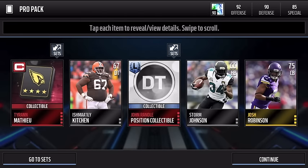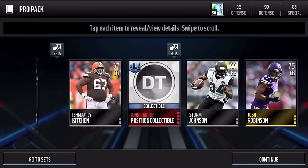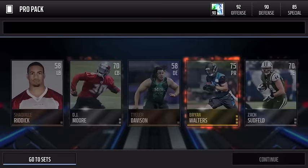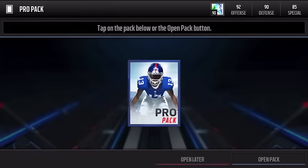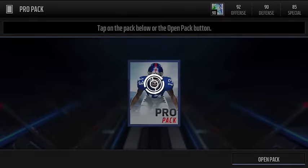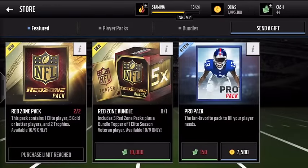From the pro pack we get a Tyrone Mathieu collectible and a John Randle position collectible — not bad. It looks like we got a better pull in the pro pack than we did in the Red Zone pack. My suggestion: instead of spending 400k on Red Zone packs, spend 400k on pro packs and you'd probably get better players and more elites. If you really want to spend 400k, pop open some pro packs instead, or save your money for the next pack.